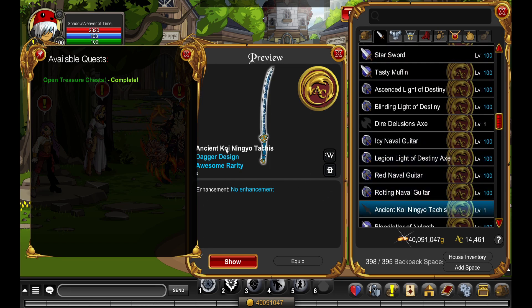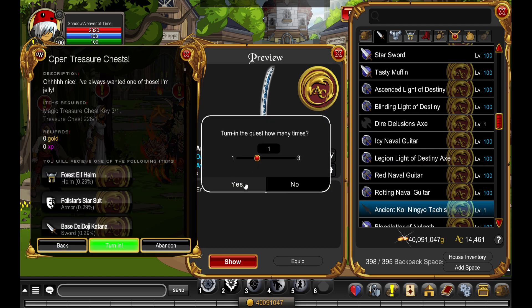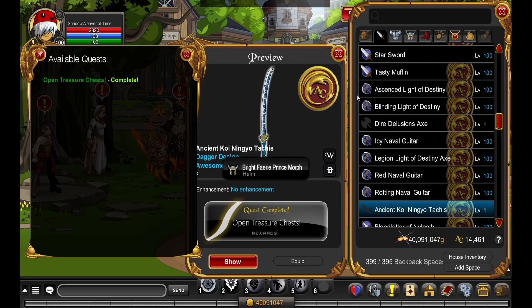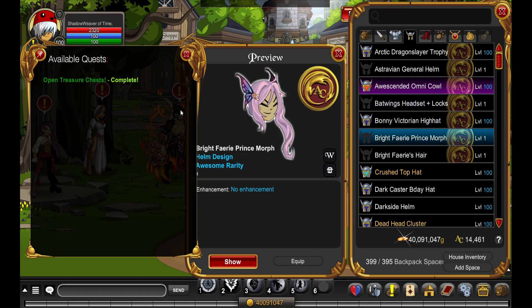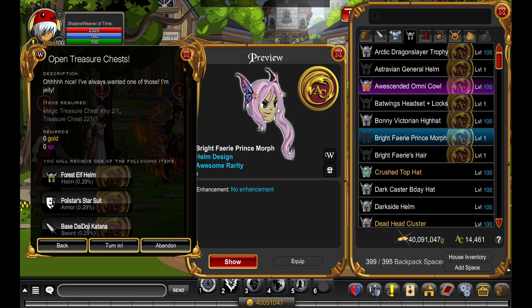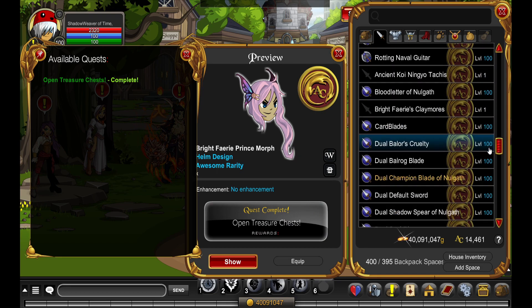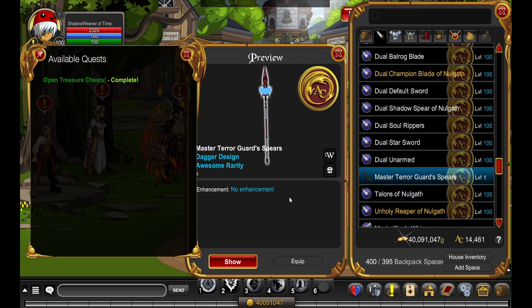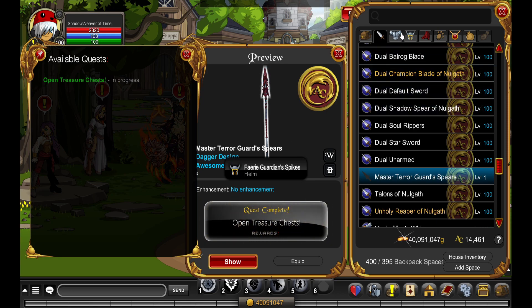Oh please let me finish this one set. Bright Fairy Prince Morph — oh no, where is it? Yeah okay, why long hair? Last two: the Master Terra Guards Spears — I think it's the dual version. And now hopefully the helmet... no, not another fairy thing.